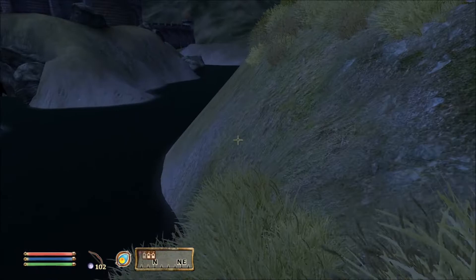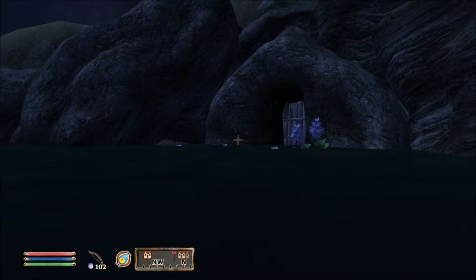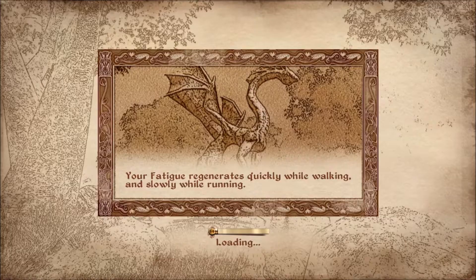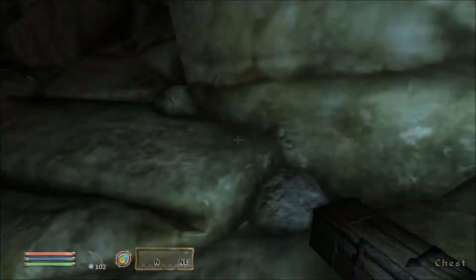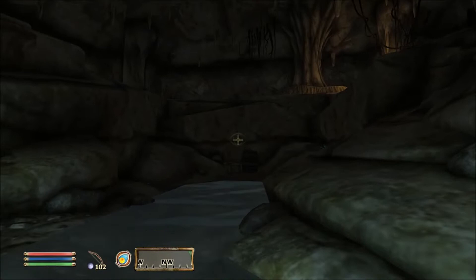This is one of the DLC player homes and I actually really like this one. It's a bit of a pain to get in and out, that's why I tend to use Frostcrag Spire - that's the one I always go for really early in the game. Plus it's got all those nice little benefits if you were part of the Mages Guild, very handy. I think there is a quest associated with this one, let me make sure we have it turned on.